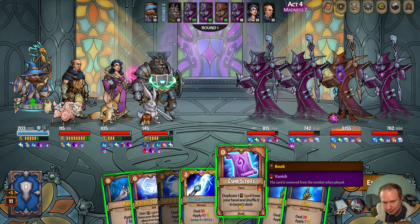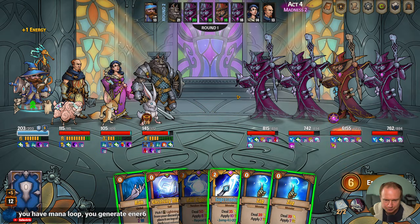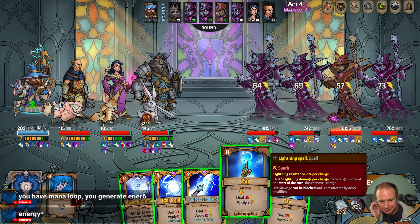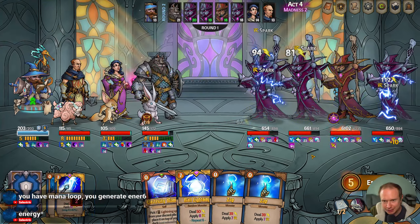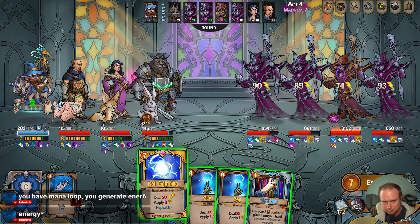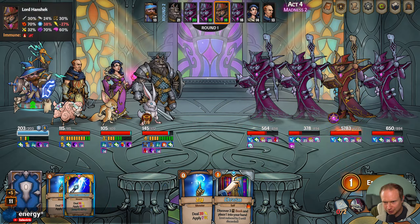Duplicate a spell from your hand, shuffle it into your deck — so we should definitely do that with Superconductor. Then I think we Rain first. Oh yeah, I gain energy — I forgot about that. I've never played with Mana Loop before. We're kind of going off though, I feel like right now.